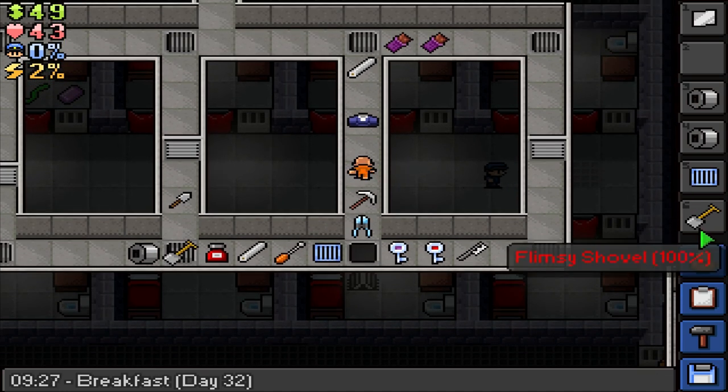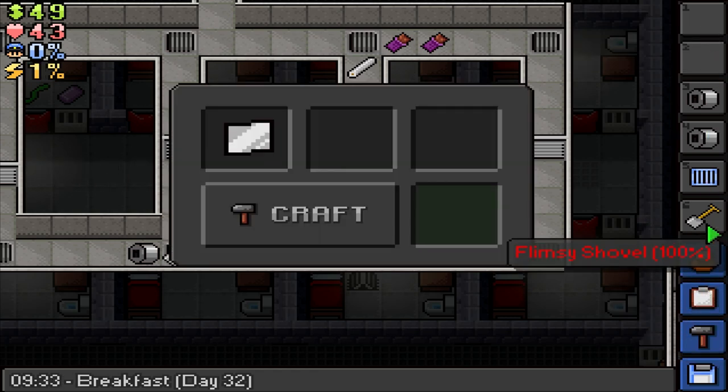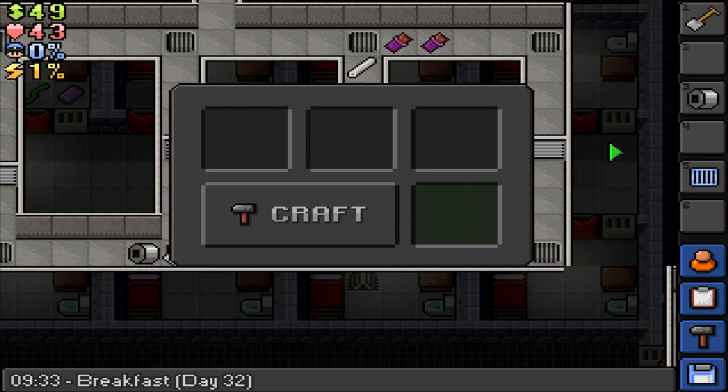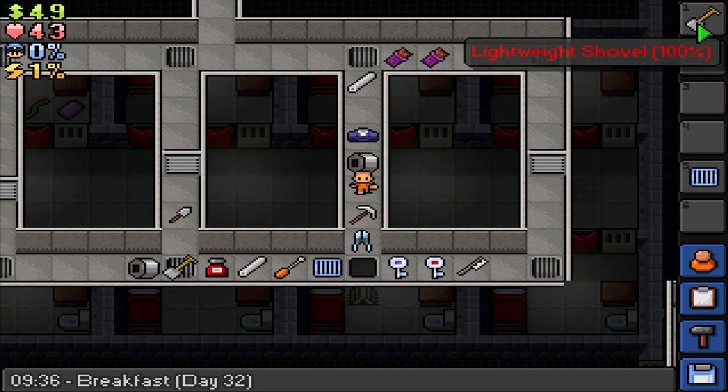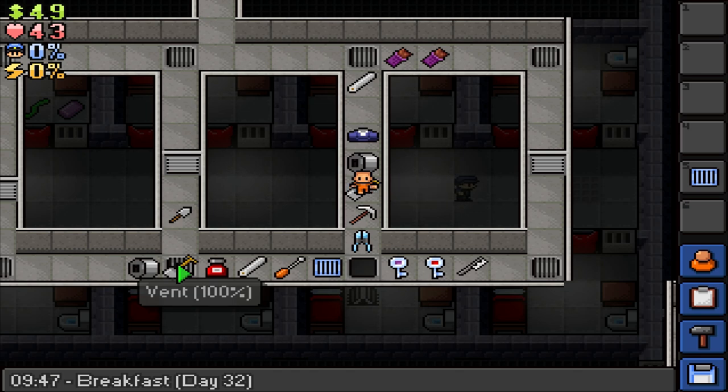We're gonna have to sneak some sheet metal out while we work today. Let's go ahead and upgrade this once right now — got the lightweight shovel. We've got duct tapes and the flimsy pickaxe. I think we need to upgrade that to a lightweight at the bare minimum, so that's gonna be the other piece of equipment we're gonna need.